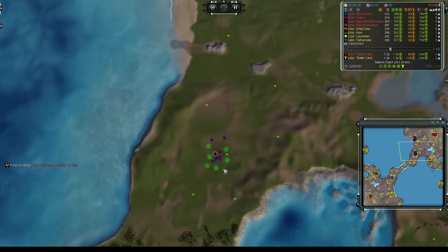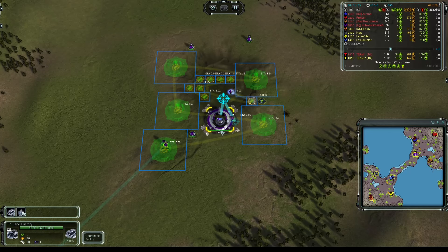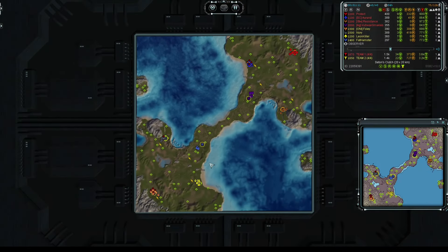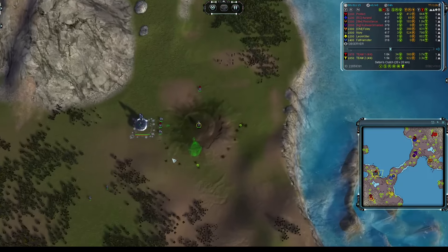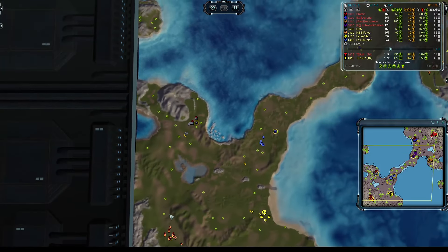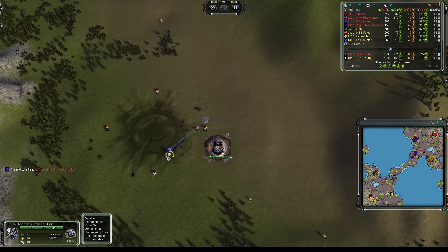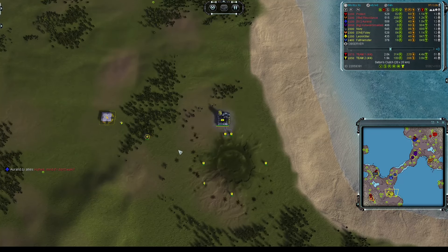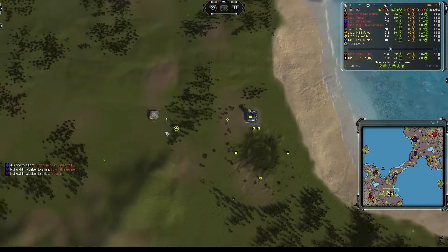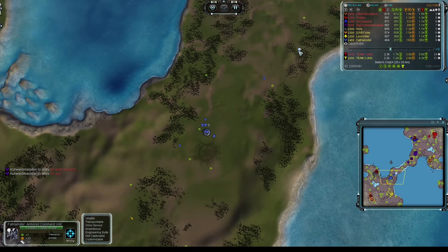Last player of the northern team in this regal purple, also going Aeon, we have Kuva Klimaklever opening first land, and already moving towards the middle as is expected from the front layer. For the Saffron team, once again starting on the rock slot, in grey and opening first air as Seraphim, we have Nori. Then to the south of that, in orange, going Aeon opening first land on the air slot, we have Frolli. On the beach slot to the east, in yellow, opening first air as UEF, we have Leonkiller. And last but not least, in the middle going Aeon in blue and opening first land, we have Fat Hamster.